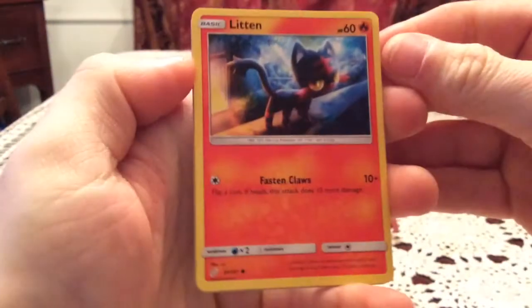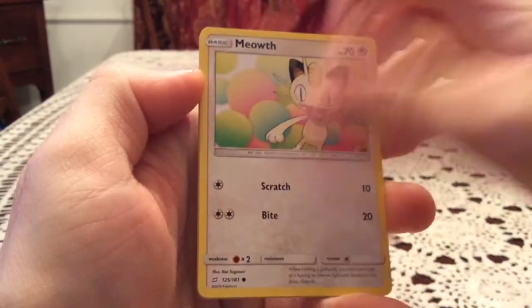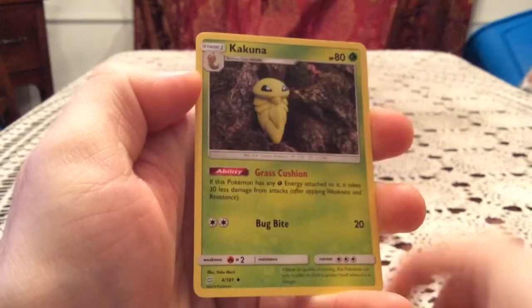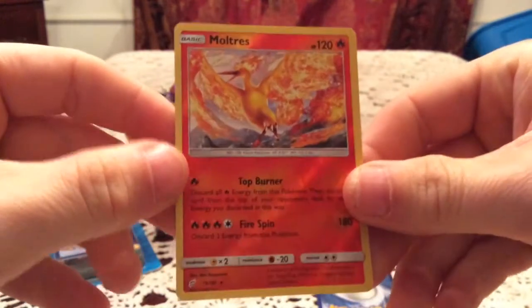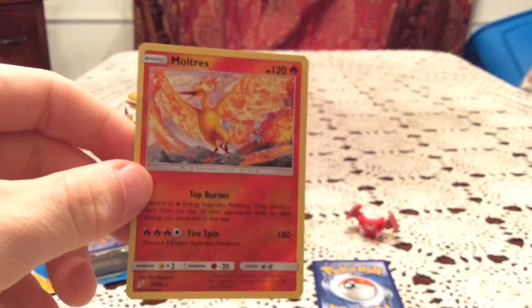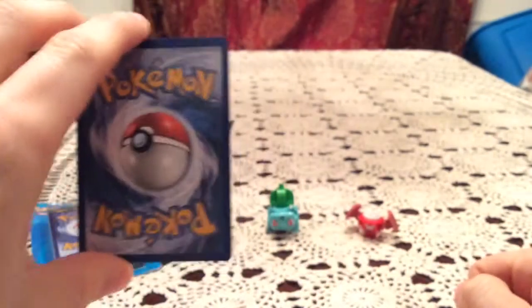We're going to start this pack with a Litten, Grimer, Exeggcute, Warvatar, Meowth, Evelyn, Pupitar, and Kakuna. For the reverse, we have a Moltres — that is a rare reverse, which is awesome!